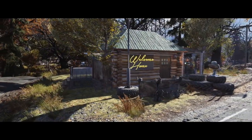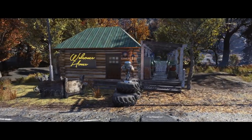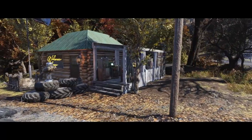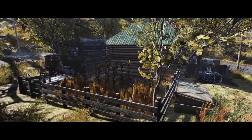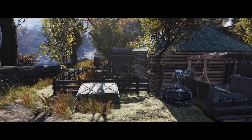Good evening ladies and gentlemen, how are we getting on? Welcome back to a brand new camp build. Today we're going to have a little play around with the log cabin that was recently added to the atomic shop for Fallout 76. We're going to do a little bit of extra dressing up of this prefab and bring it to life a little bit. Let's jump in and take a look.